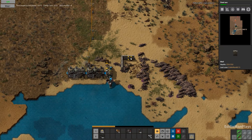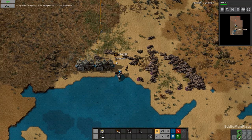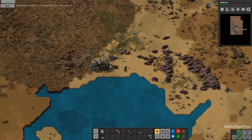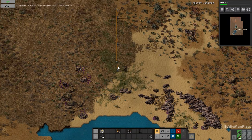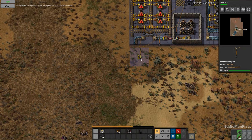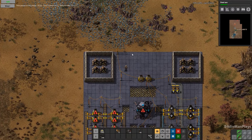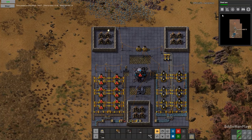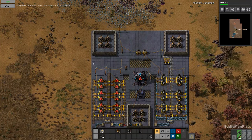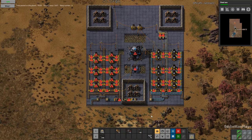That steel axe is going to be a big help once it comes into play. I'm just going to warp out of here. My priorities are that steel axe and to get piercing rounds online, but we need that platform upgrade to do so. Those are my first two priorities.